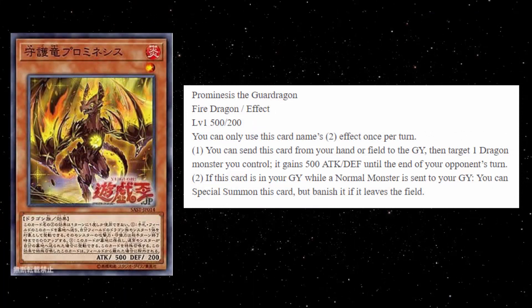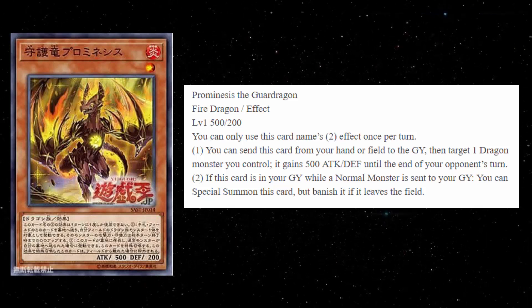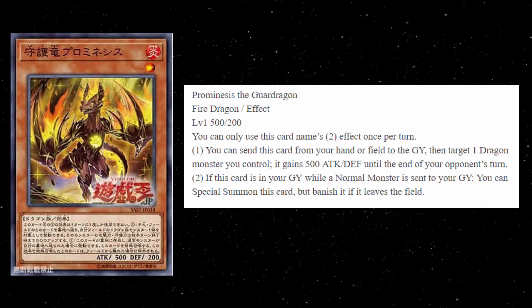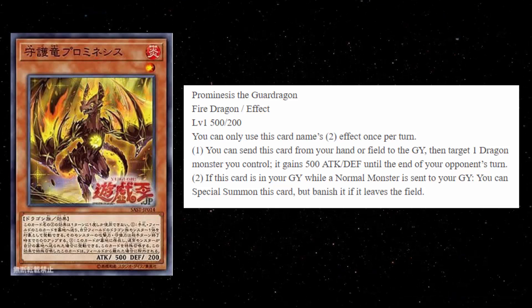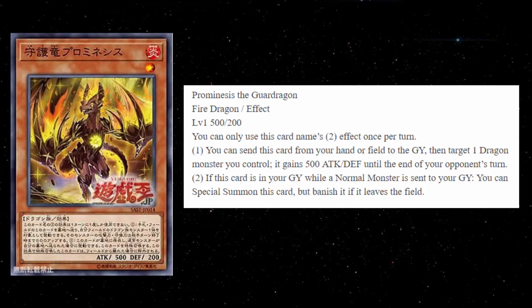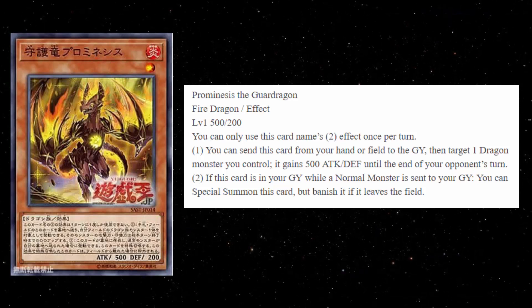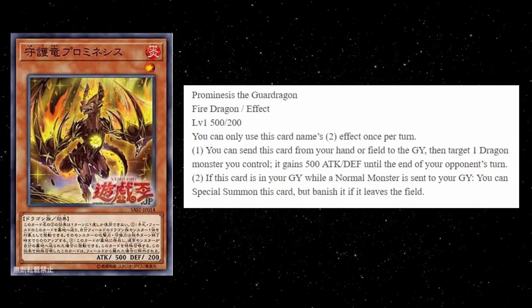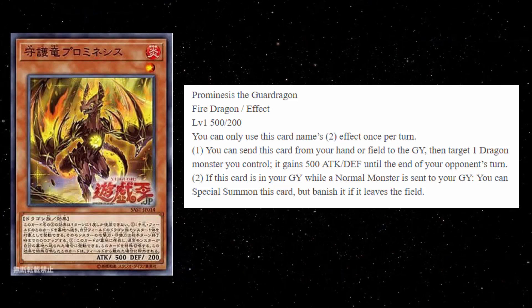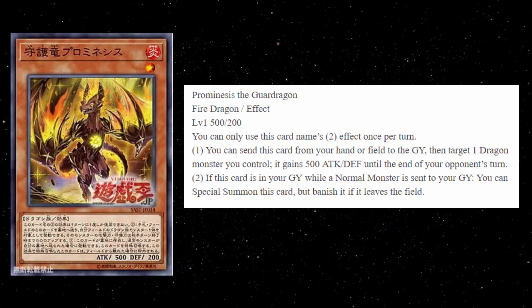Next we have Promenesis of the Guard Dragon. This is a Fire Dragon, level 1, 500 attack, 200 defense. The second effect is the hard once per turn. First effect says: you can send this card from your hand or field to the graveyard, then target one dragon monster you control — it gains 500 attack and defense until the end of your opponent's turn. Very similar to Thunder Dragon Origin, but it's not a quick effect. I really wish this was a quick effect so you could use it during the damage step. Effect number two: if this card is in the graveyard while a normal monster is sent to the graveyard, you can special summon this card but banish it when it leaves the field. I think the intent is to get Yustia in the graveyard, summon Gramatis, then summon this card back from the graveyard to continue link summoning.